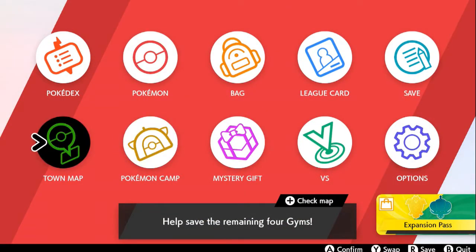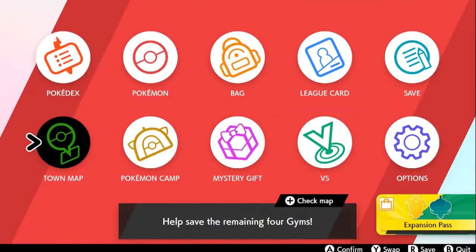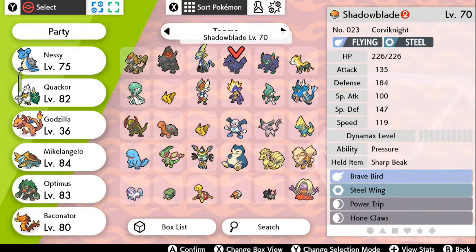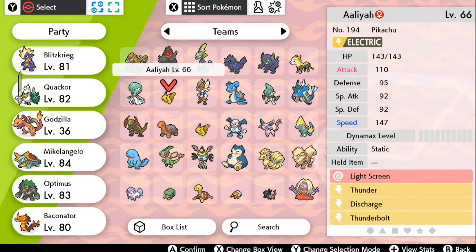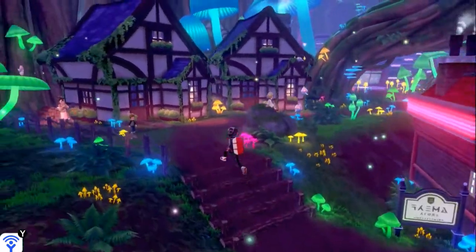First things first, we have to get to Ballonlea because somebody might be waiting for us right there. If you guys remember, Ballonlea is home to the Fairy-type gym, and I do believe we have a little bit of a familiar foe waiting for us. What's going to happen first is we're going to switch out our Pokemon. I did take out Blitzkrieg for Nessie, but I think I'm going to need Blitzkrieg back because we got some stuff to take care of, especially since it is a Fairy-type gym.